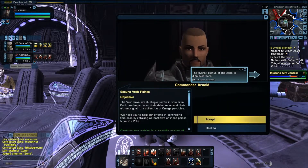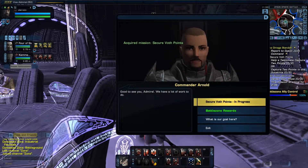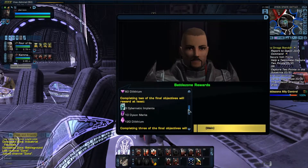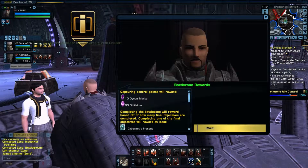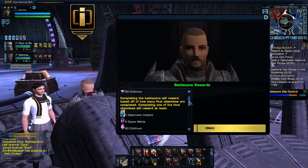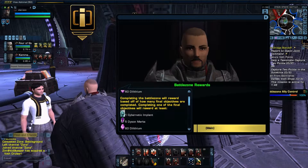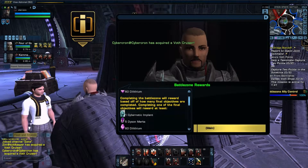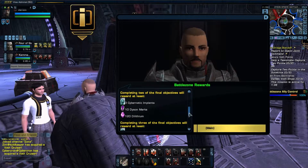Okay, so what do we get for this one? Battle zone was 10 dilithium at 8. So we get loads of different things. Capturing control points will give you 8 marks and 60 dilithium. Capturing the battle zone will reward you based on how many final objectives are completed. Completing one of the final objectives will reward at least one cybernetic implant, 5 dice and marks, and 60 dilithium. Completing two of the final objectives will give you more, and completing three will give you lots.